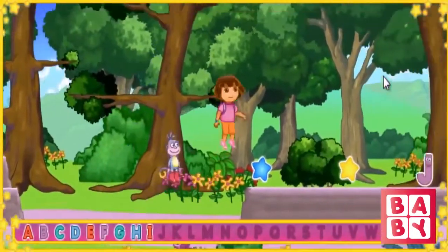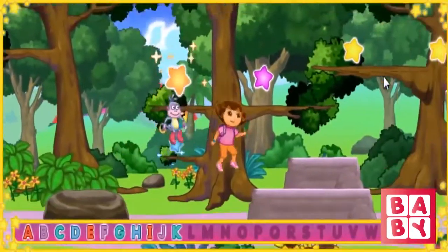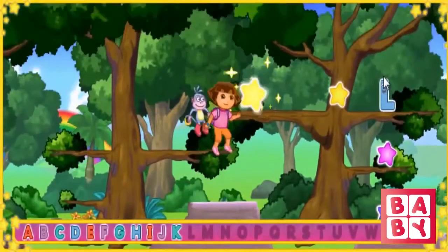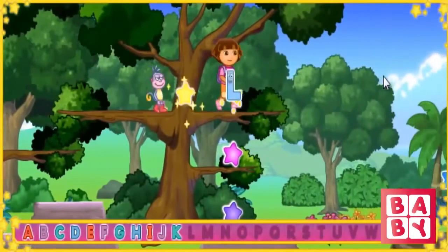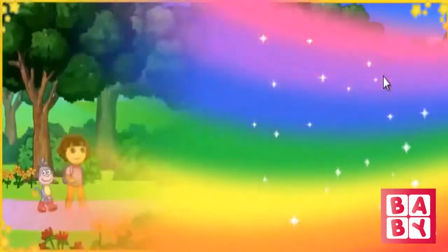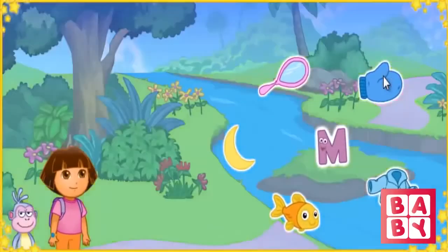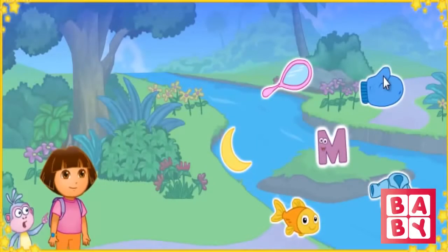¡Mira! We made it to Alphabet River. Uh-oh, that letter's in the middle of the river, Dora. To get the letter to shore, we need to click on three things that start with the letter N. Yes! Nest. Excellent letter finding. Nut — starts with the letter N. Nest, nut, and nail all start with the letter N.